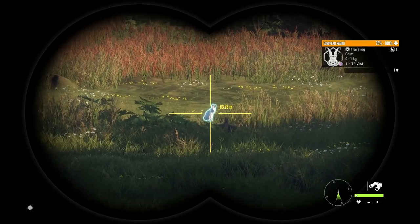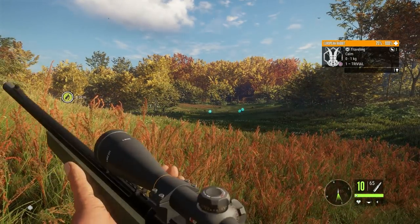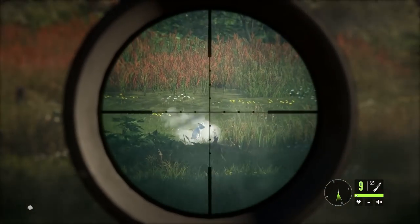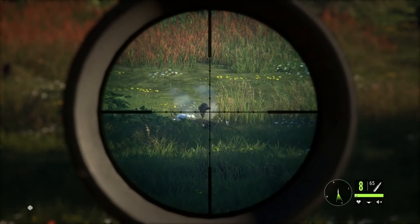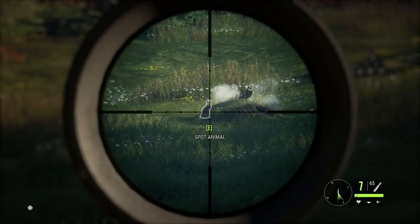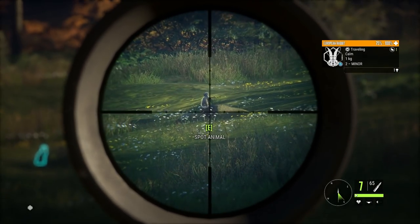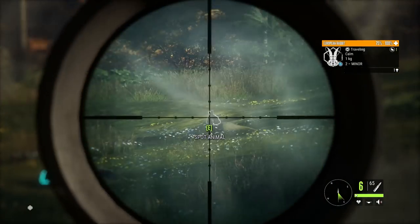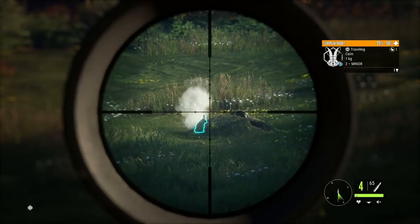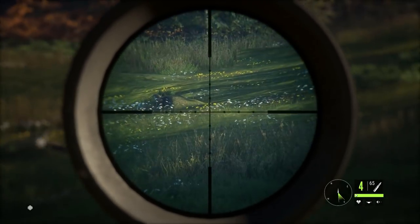I'm using the .22LR — it's a really good gun for sniping generally low-class animals, so it's really good for birds and rabbits. There's something going on where they're not moving about properly. Drop in the comments if that's happening to you. I know some people are saying they're fine and some are saying they're not moving correctly, so maybe there needs to be a small update to them.